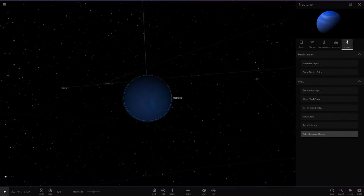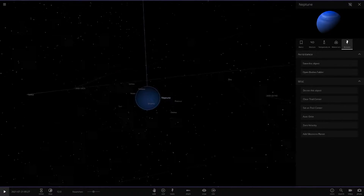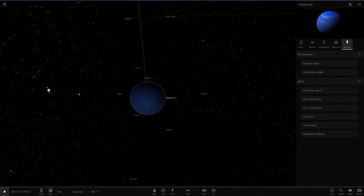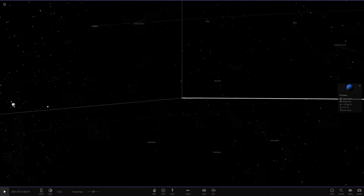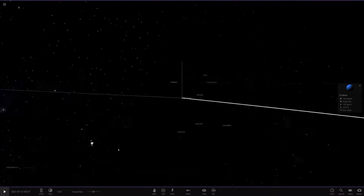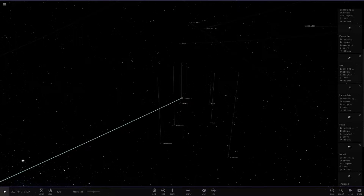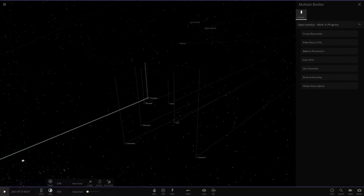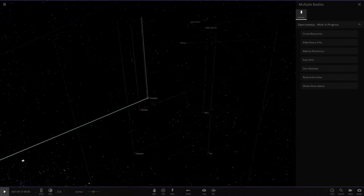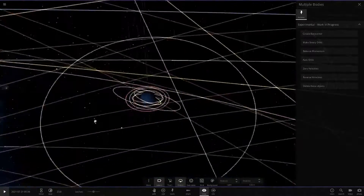So we want to add moons to Uranus - let's add moons. Now the moons of Neptune should be around Uranus like that. We delete Neptune and Uranus is here - looking good. Then we need to select all of these moons and press auto orbit so they don't fly off in random directions. Let's slow down time to see if they're orbiting. Perfect - that's done for Uranus.